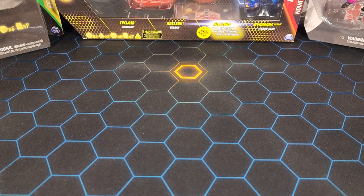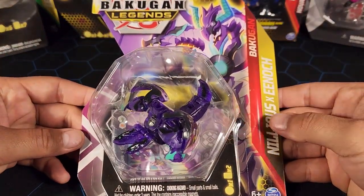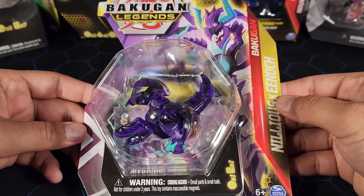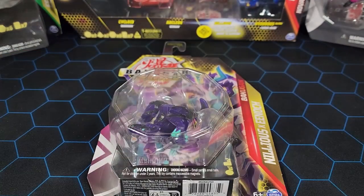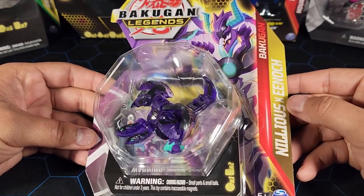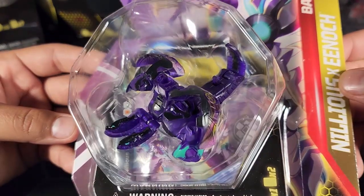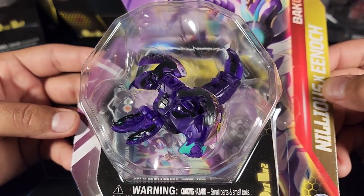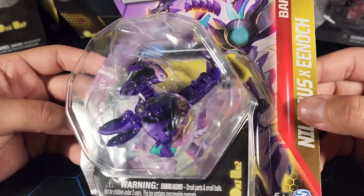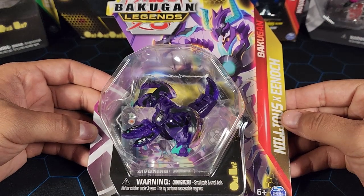What's up guys, Fusions here. Today we're gonna be unboxing the Bakugan Legends rare elemental Nilias and Enoch fusion Bakugan. This is a fusion Bakugan, but it's only one faction — it's actually a Darkus Bakugan, so it's a Darkus on Darkus fusion, which is kind of cool. It's an elemental, so it is a rare as well.